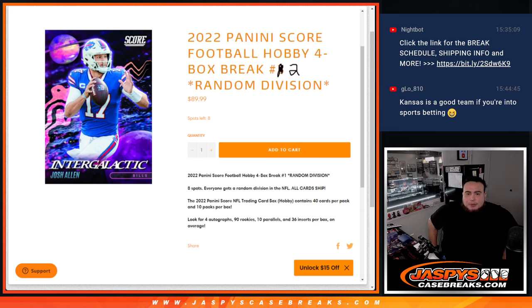What's up everybody, Jason here for JaspiesCaseRays.com. 2022 Panini Score Football just sold out. This is a hobby four-box break, random divisions, number two. So again guys, you get a random division in the NFL, all cards ship. And look for four autographs, over 90 rookies, 10 parallels, 36 inserts per box on average.